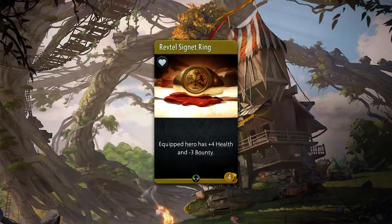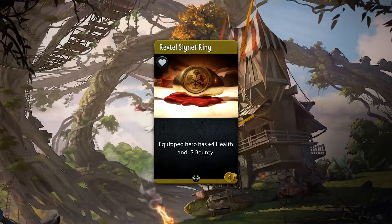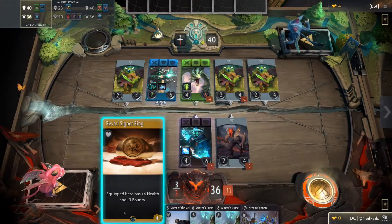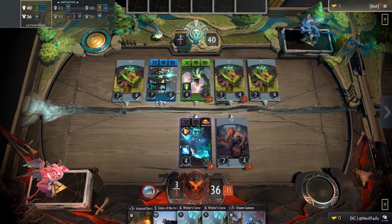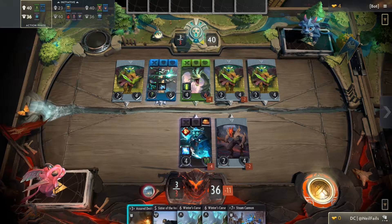Revtel's Signet Ring is a 4 gold uncommon accessory that gives plus 4 health to the hero. It will also give 3 less bounty to the opponent if it dies, meaning it'll give 2 gold instead of 5. The benefits should be pretty obvious, but it can be quite useful on heroes who die a lot. It's also great with and against gold creation decks.